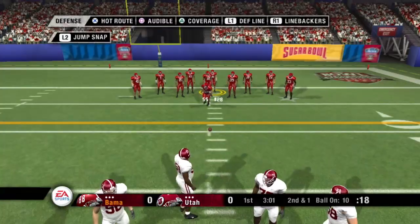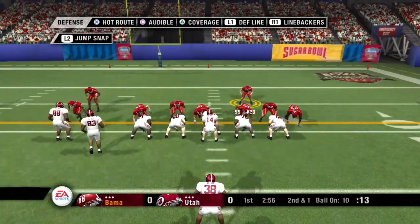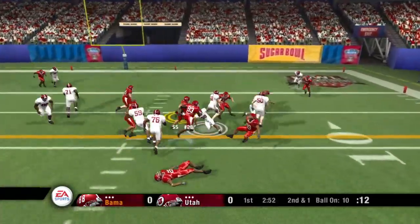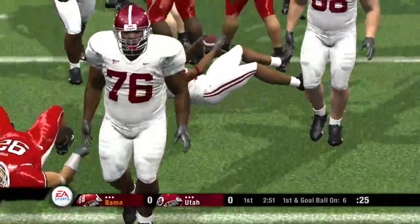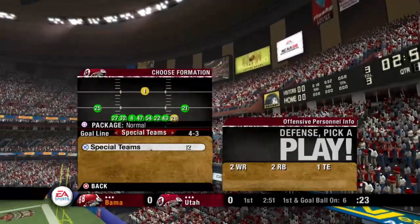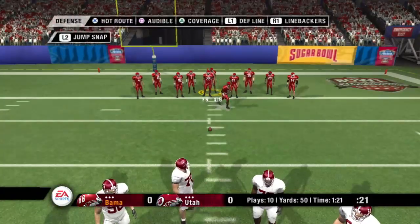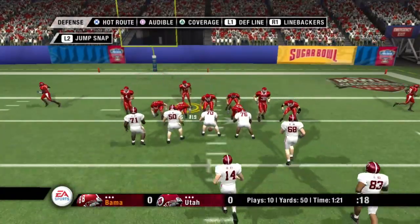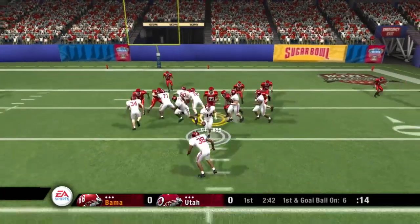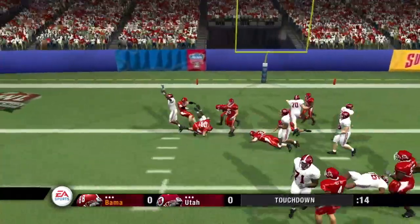From the 10-yard line, second down. The Utes bring in the nickel package. The counter, and he's tackled at the six. Unbelievable — they can't get this offense off the field. They've been like a machine on this drive, very methodical and efficient, and once again they're moving the chains. First down — six yards stand between them and six points. Touchdown, Crimson Tide!